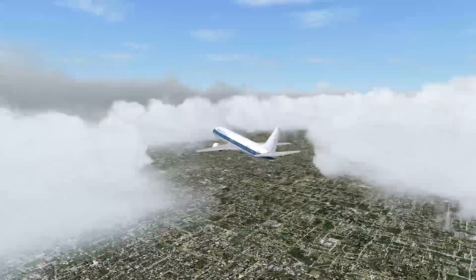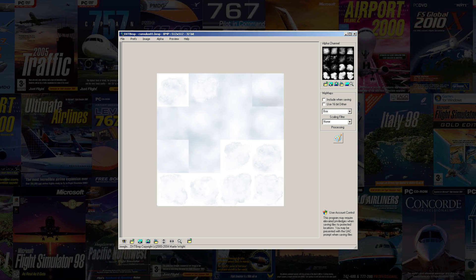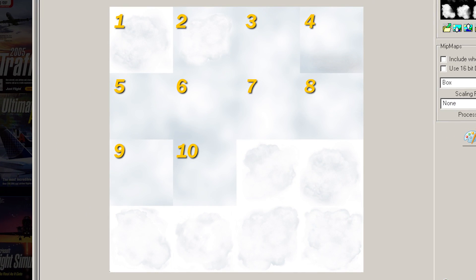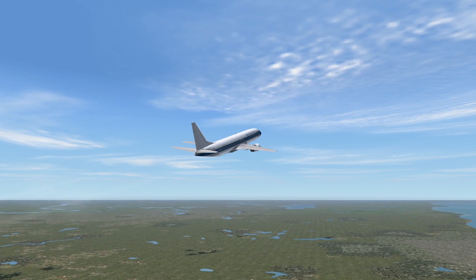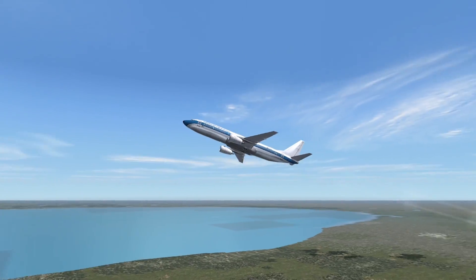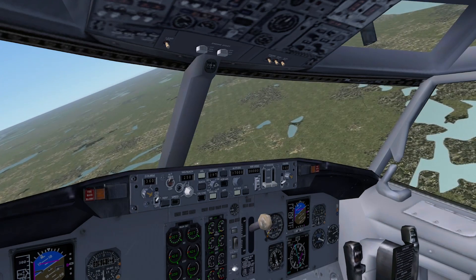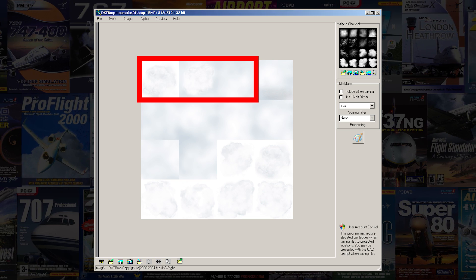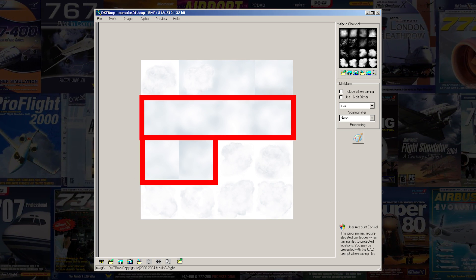All detailed 3D clouds in Flight Sim use a singular texture sheet called Cumulus01.bitmap in the Flight Simulator texture folder. This texture contains 16 sprites that make up every single cloud you see in Flight Simulator, except for cirrus clouds, which are represented by individual textures and appear as simple 2D repeating textures. Cirrus clouds do not face the camera and have no depth. Going back to the texture sheet: stratus clouds, puffy cumulus clouds, and random wispy cloud bits each have their own spot on the sheet.